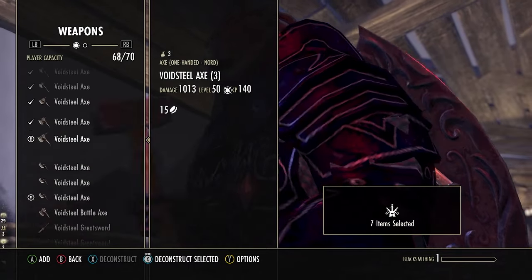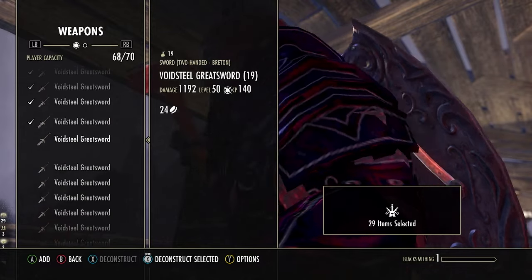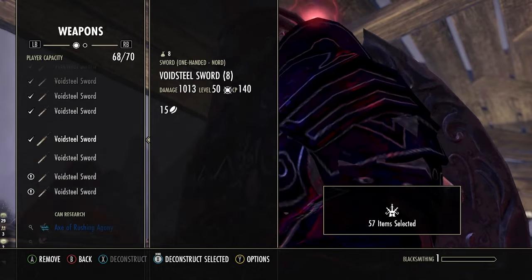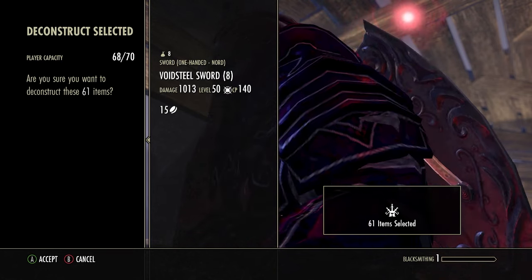Hey, it's Tricton with Trictons Gaming, showing you the best way to level your crafting skill lines in Elder Scrolls Online. In this video, I will show you where you can find an endless amount of items to deconstruct, which is the fastest way to level your crafting skill lines in ESO.